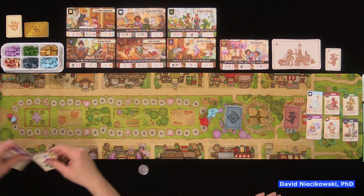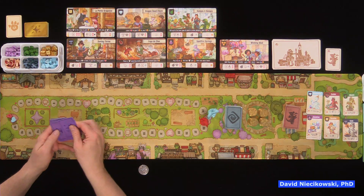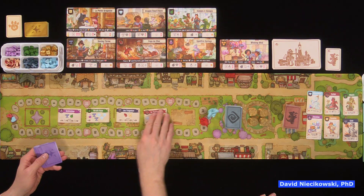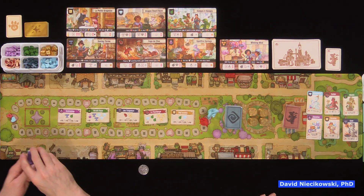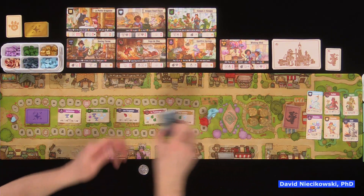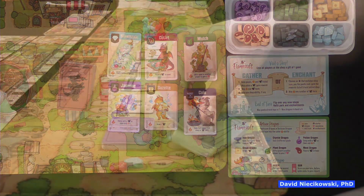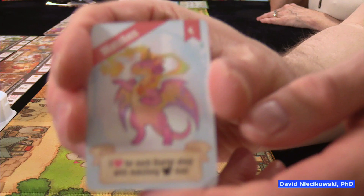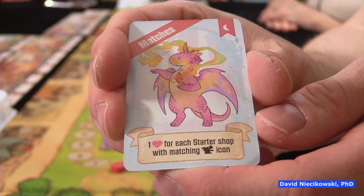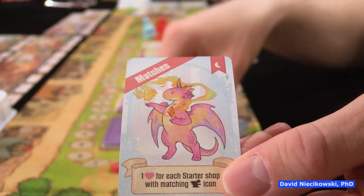One thing to keep in mind: in order to use an enchantment you have to visit the matching shop — for example, the bread shop or the meat shop. You shuffle these up and place five face-up. Only at the end of your turn do you replace them. Next thing to get ready is the fancy dragons.